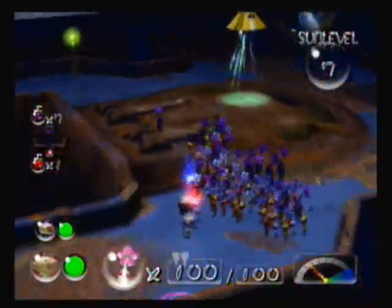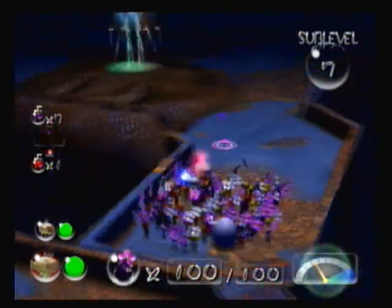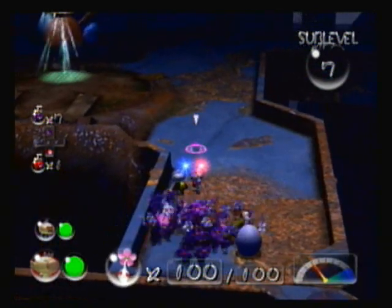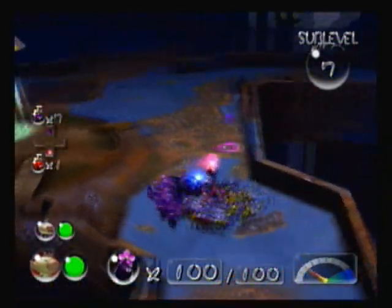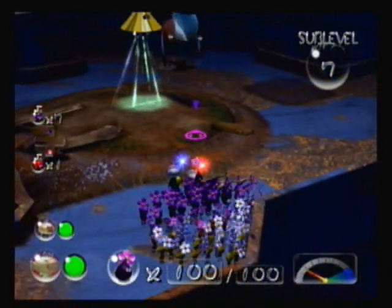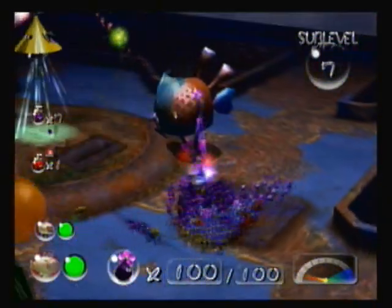He's right there. Okay, so meet our new enemy. This guy is called a Gatling Groink. These guys wander around aimlessly and they try to mercilessly fire at you. No joke.